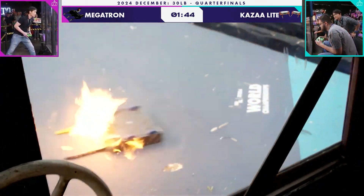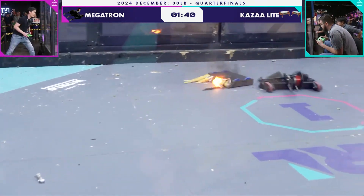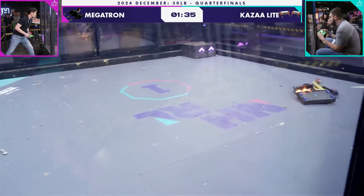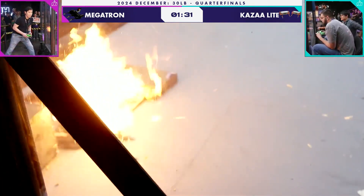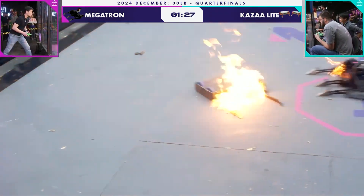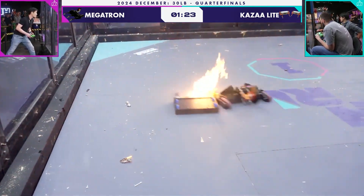Look at that — I think one half of Kazalite is down. It does seem so. Now this other half seems to be doing fairly reasonably well. It's winning most of these grappling exchanges, but it's not able to do anything. A minute and 30 left here in this fight. Meanwhile, when Megatron grabs a robot, it's able to push Kazalite anywhere at once in the arena. It's a very different back and forth.